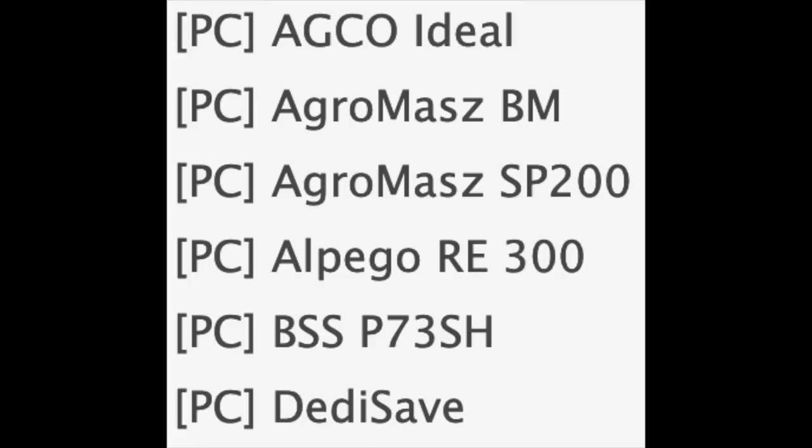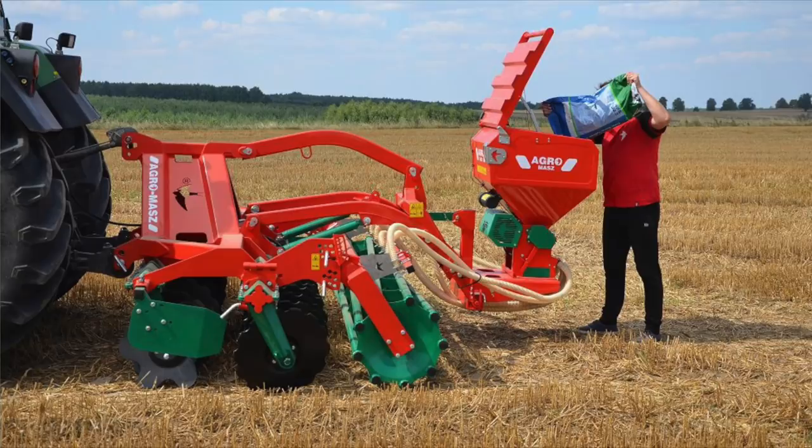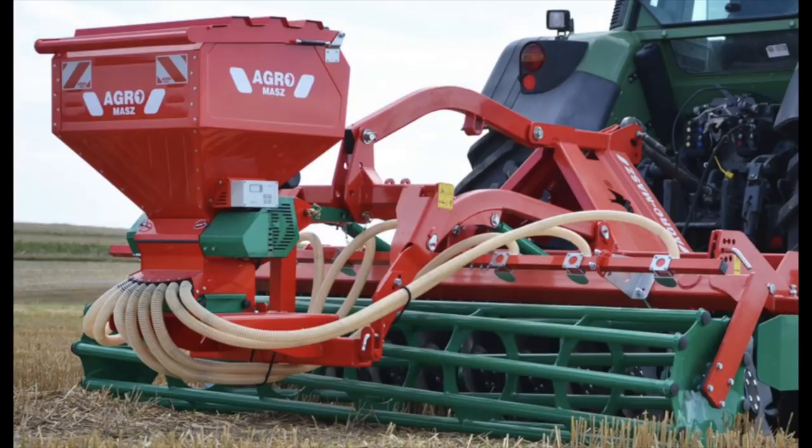Next up is the Agro Mass SP200. This is a seeder that goes on the back of one of the Agro Mass cultivators and it allows it to be used as a direct drill, which is super cool.